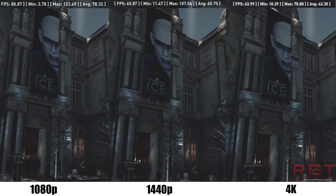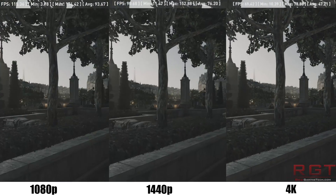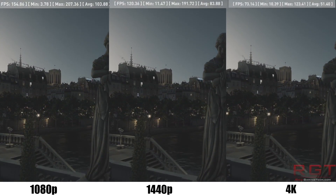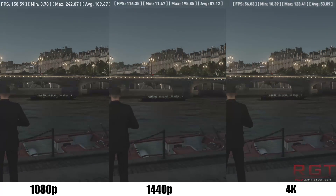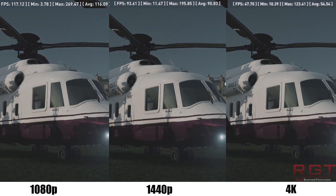There's a certain perverse pleasure to be had when you load up a game such as Resident Evil 7 or Battlefield 1, crank the resolution up to 4K, and set all the graphics options to max without even a second thought. And then you watch the frame rate counter still be higher than what next generation consoles can muster, while looking a hell of a lot nicer too.